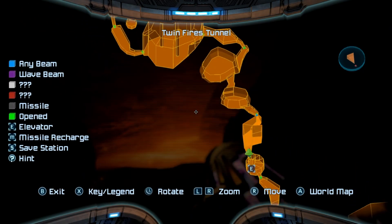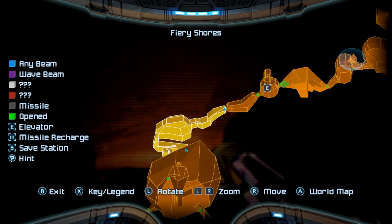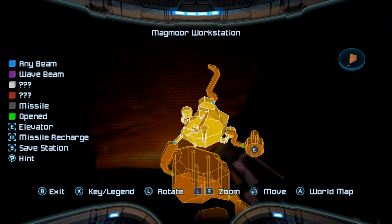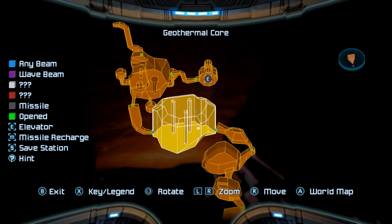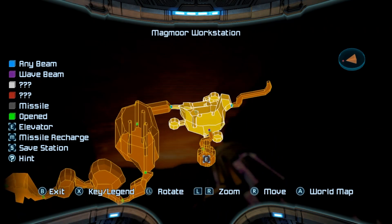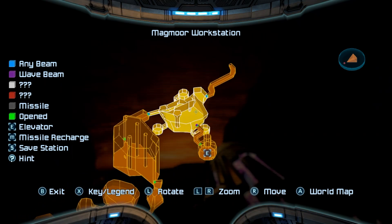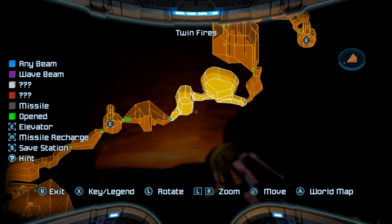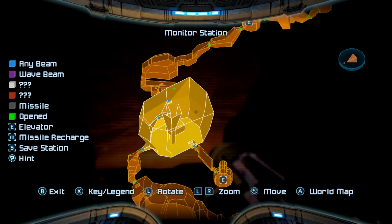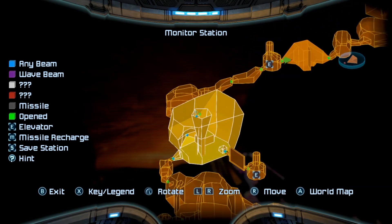Okay, so we are now back where we were before and we didn't really do a whole lot in this new area, because that's a white door over there which we still do not have, and this puzzle thing appeared to just be an energy tank. Which means we now have other places to explore.